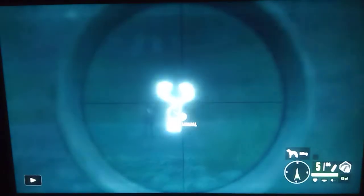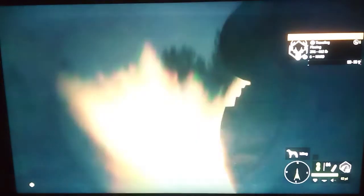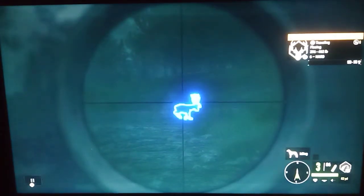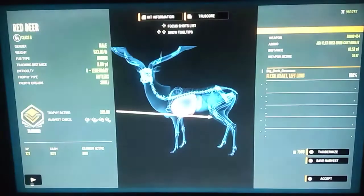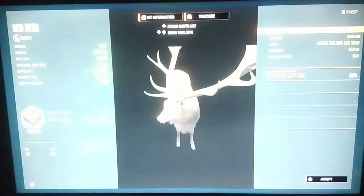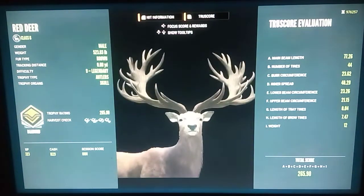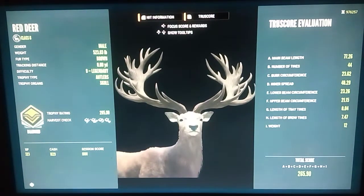Right here guys we have another big rack level 9 red deer and we heart shoot him there with the 454, then shoot his little buddy there as well. We claim him and he is a diamond at 265.90, so a little bit smaller than the last one — about six pounds off max weight. But a pretty big diamond red deer once again, big rack, which is awesome. Always love getting the big rack diamonds — besides getting the great one, that's my favorite part of the grind.